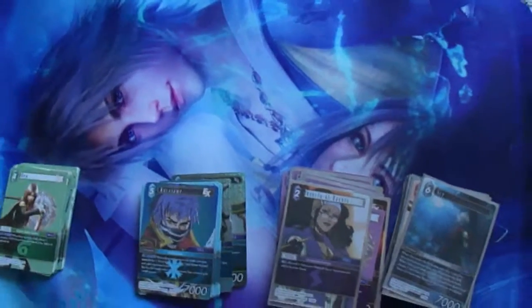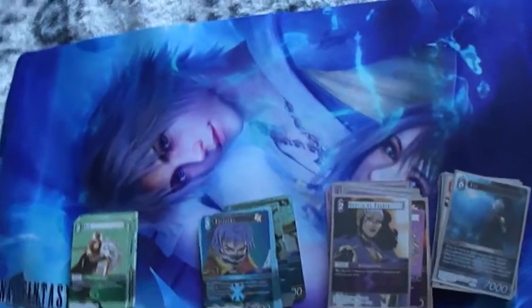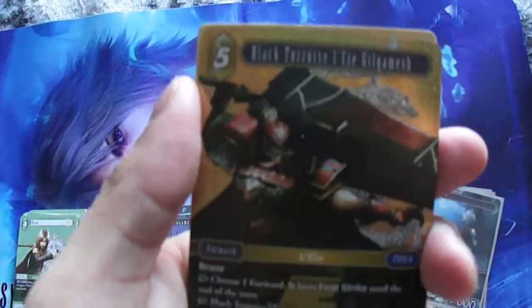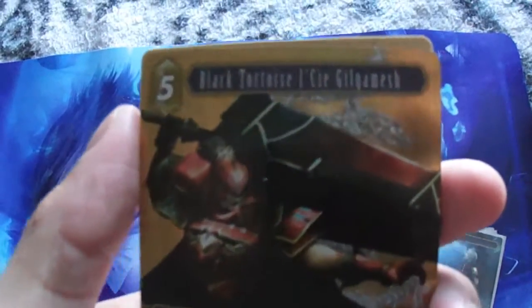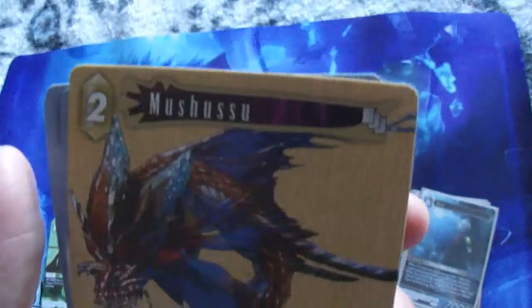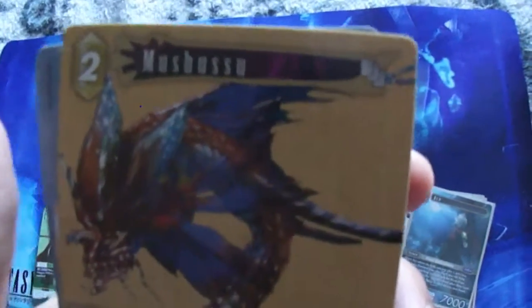Now we're going to go to the Earth type, which doesn't have many — there are only two Earth cards. So we have the Black Tortoise — doesn't look like a tortoise, but Black Tortoise. And then Mushu — not the one from Mulan, if you're wondering. This one is better.